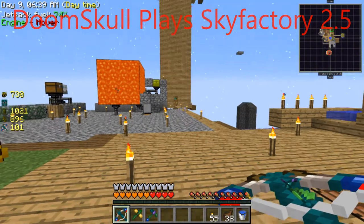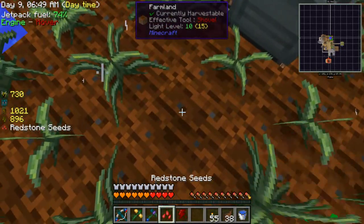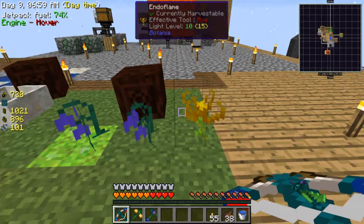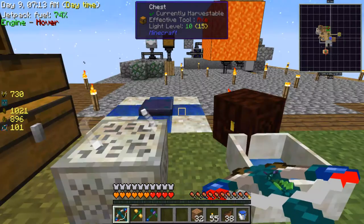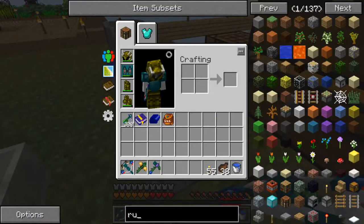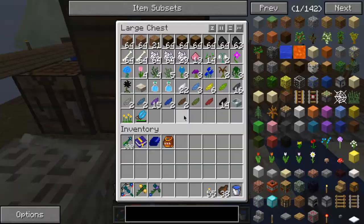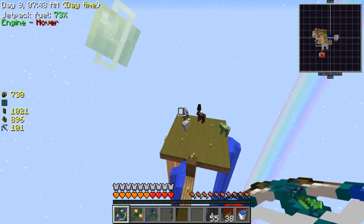Hey, welcome back to another episode of Sky Factory 2.5. Off camera I've done quite a bit of work on the Botania stuff. Got some flowers and an endo flame. I remembered that diluted mana pools are not the good ones, that's probably why it was so much cheaper. I made one of these terra steel agglomeration plates, which required me to make a whole bunch of runes. That was quite a challenge and I'm kind of sick of Botania for the moment, so I'm going to take a break from it.